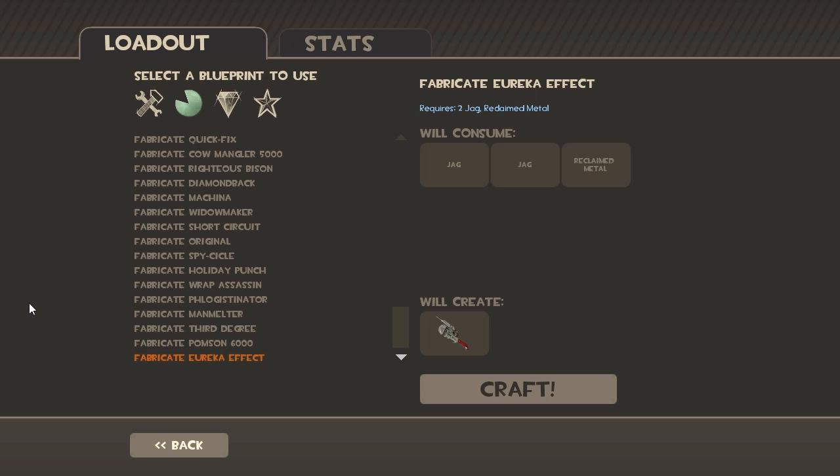Unfortunately, because I went crafting all my hats — or my two hats — I used so many of my items that I don't have any spares to use to craft any of these. And I just bought the Spycicle, so I'll have to wait a while until I can actually use these. But pretty interesting — now you can actually craft all of these weapons that were released during the Christmas update.